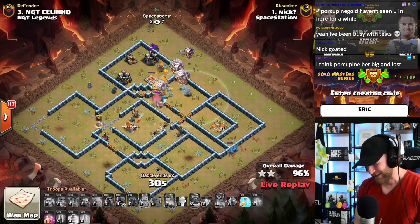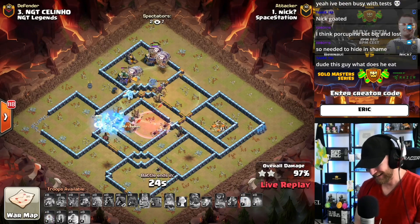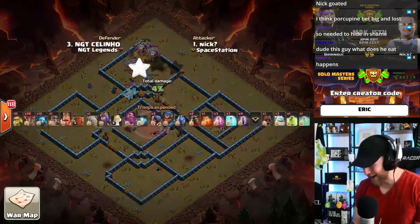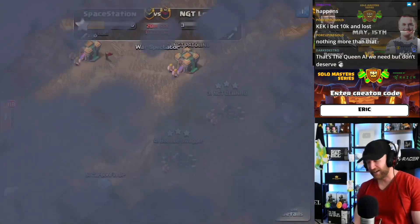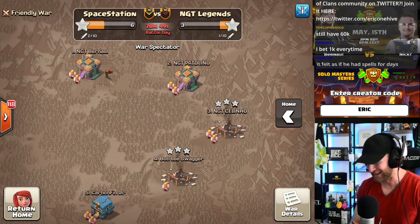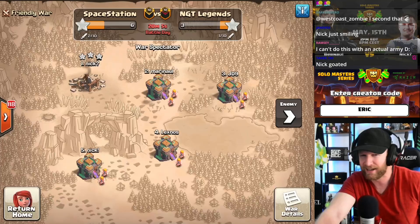It was a jump invisibility to snipe the town hall, then a suicide hero run with a log launcher and ground grand warden, and then a lalo with bats — like three levels of creativity stacked on top of each other into a masterpiece. Look at how happy he is. I've met Nick a few times in person and he's always that happy, always has a smile on his face — like, whatever, I'm a rocket scientist.